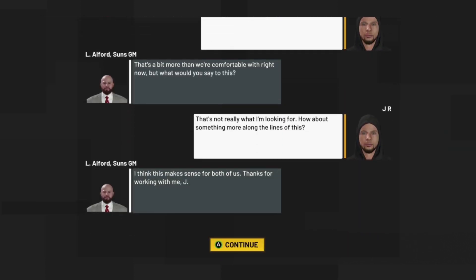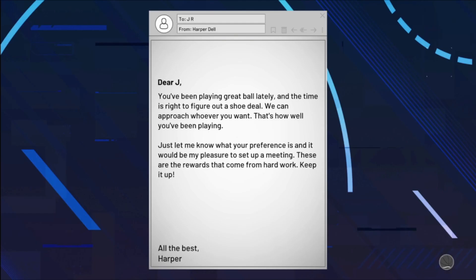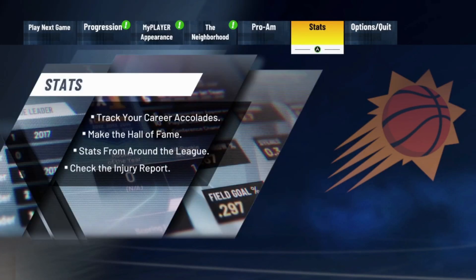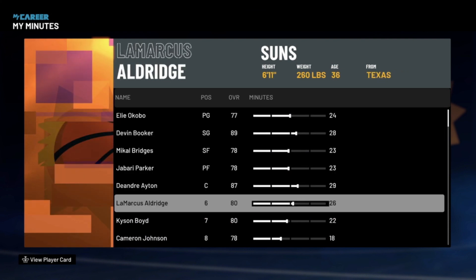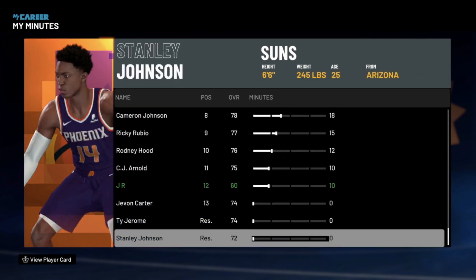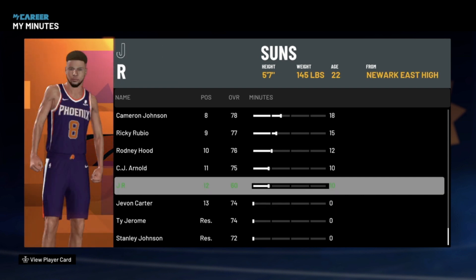They denied the offer the second time, so just redo the 780 offer for the third time and they will accept it. You'll be put into the My Career screen — go over to the My Minutes tab. Choosing this team, we're already at 12th man but playing 10 minutes per our contract. We want to get that minutes tab down to five minutes, because that's what will allow us to get the most VC as fast as possible.